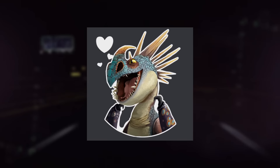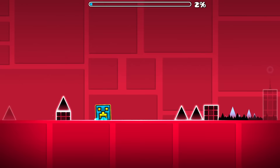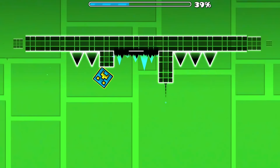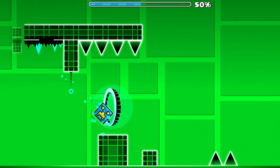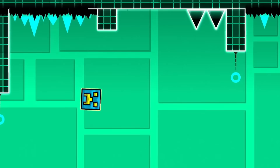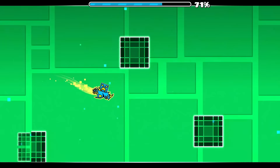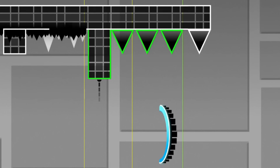Keeping up with the trend of the 1.0 levels all at once, here we have the 4th level of that update: Dry Out. Personally, I find this level to be rather insignificant apart from the great introductory upside down section. And even then, I have some gripes — specifically the ending of it. These last three pillars the player needs to jump off are horribly aligned. There's a genuine chance, depending on if you jump off the first pillar by timing it as opposed to holding, you might miss the final pillar altogether. Having this problem in a main game level is terrible, and the stupid part is that it could have been very easily avoided.